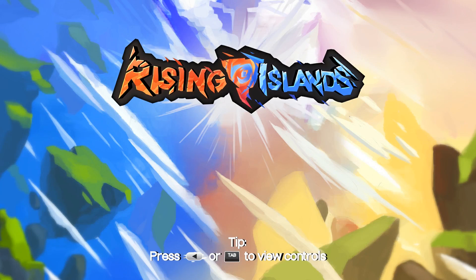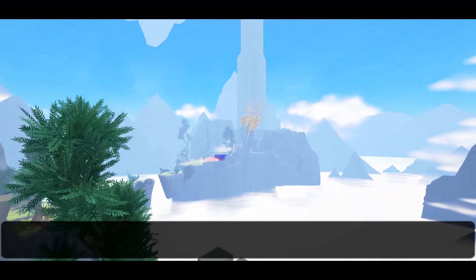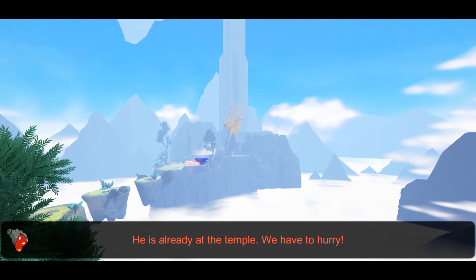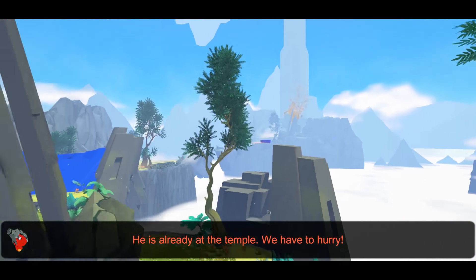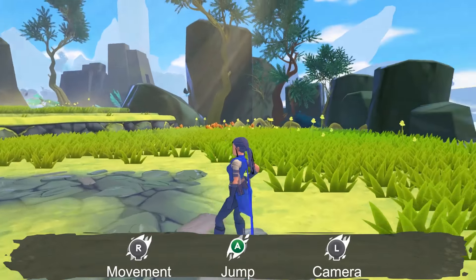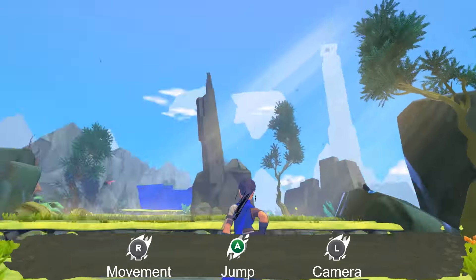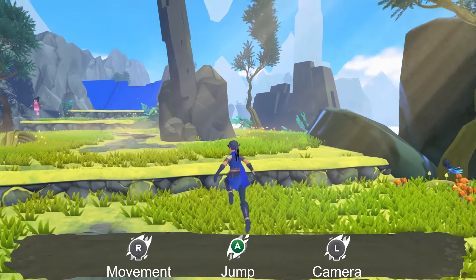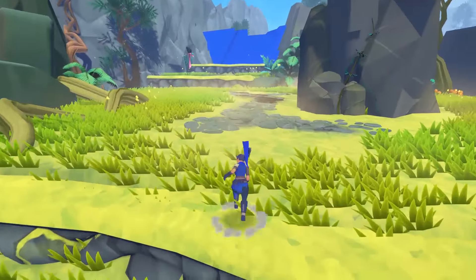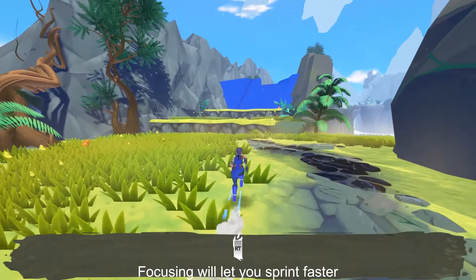Boop, boop, boo-da-boo-doo. Tip — press that or that to view controls. I will do that. Actually, I probably won't. He's already at the temple, we have to hurry. Oh yeah, see the red thing has a thing on its head. Right is movement — actually that's backwards. Right is camera, left is movement, A is jump. Right trigger will let you sprint faster.